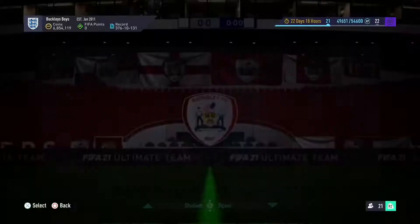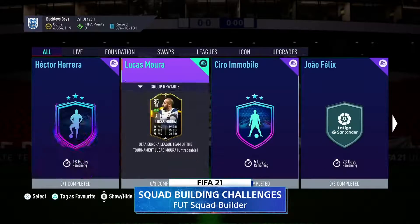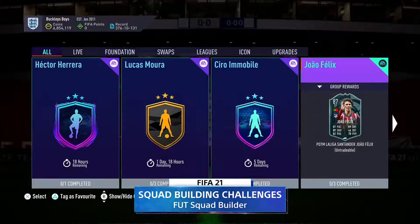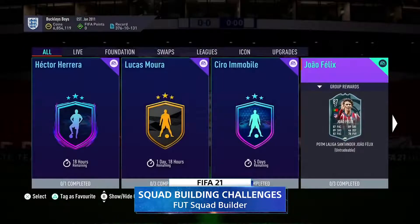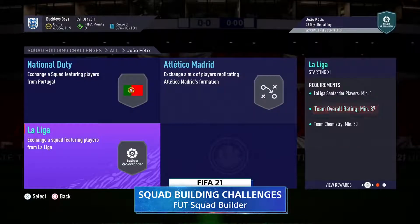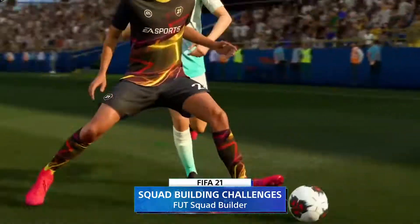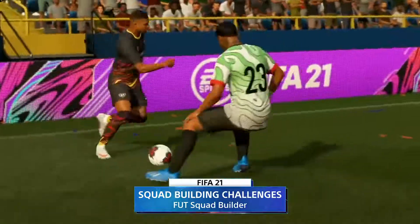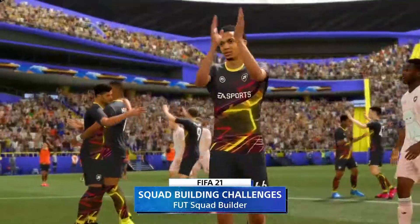Not only can you buy players through the transfer market, but you can also unlock specially improved items through squad building challenges. You can also earn pack rewards through squad building challenges as well. For example, you see Player of the Month João Félix right here. To unlock João Félix, you must submit an 84, an 85, and an 87 rated squad. There are plenty of daily players and daily SBCs put on this tab in FIFA Ultimate Team, giving you lots of different avenues and opportunities to improve your FIFA 21 starting 11.